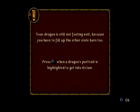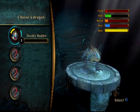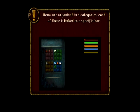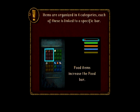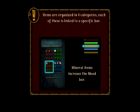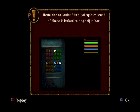Because your dragon's still not feeling well, press X when the dragon's portrait is highlighted to get into its lair. Items are organized into four categories, each linked to a specific bar. Food items in red increase the food bar. Green plants increase the heal bar. Yellow mineral items increase the mood bar. Blue treasure items increase the trust bar. All items are color-coordinated.